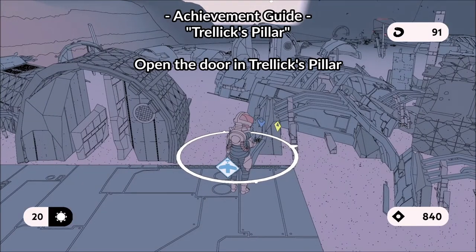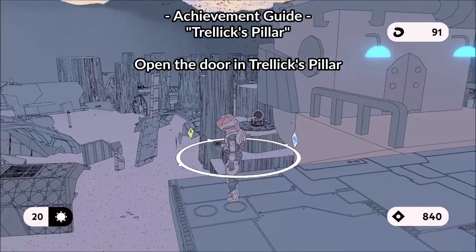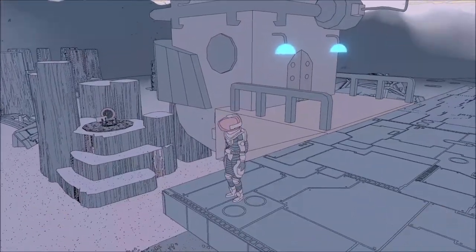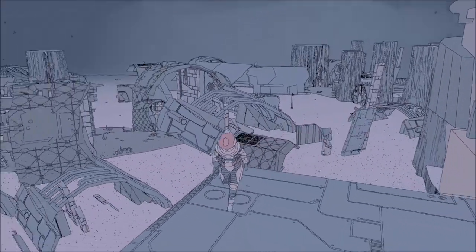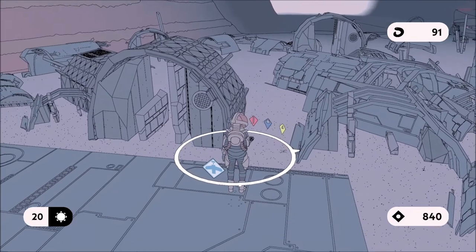Welcome to this achievement guide video for Trellix Pillar in Sable, which is given out for opening the door in the crashed ship of Trellix Pillar. This ship can be found in the area called the Sardic Waste.